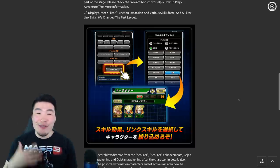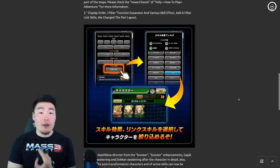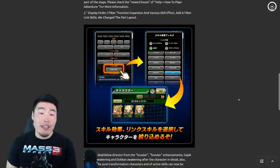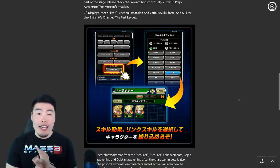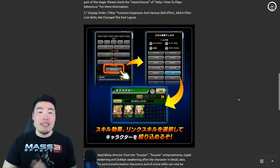Next up, we have a new addition to the filter system, which will give us the ability to filter by specific links, as well as specific character effects like stunning, healing, sealing, or anything like that. This will be extremely useful for team-building purposes.